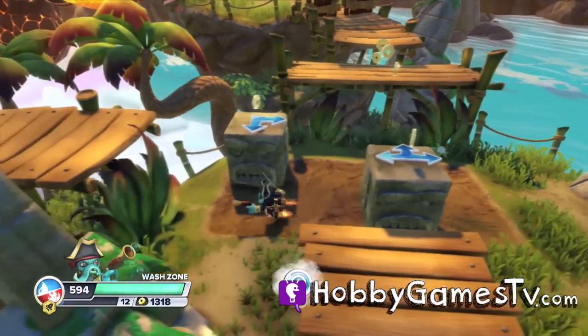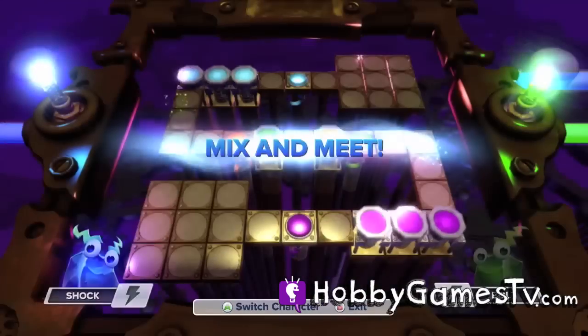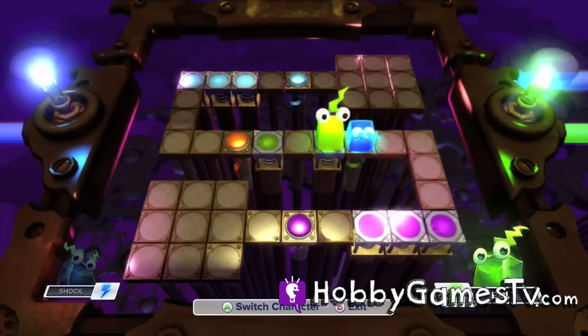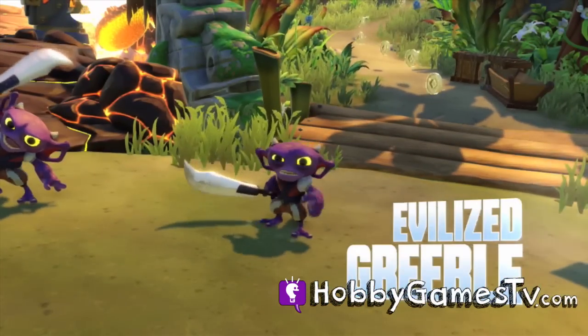Skylanders has really simple puzzles but they're not so simple that you get frustrated. They're real simple, easy to do, easy to follow. They even have lock games where you need to make two pieces come together so you can open certain doors. Another cool feature of the game is that every time you encounter a new enemy there's a little cutscene that shows you the enemy and his name.